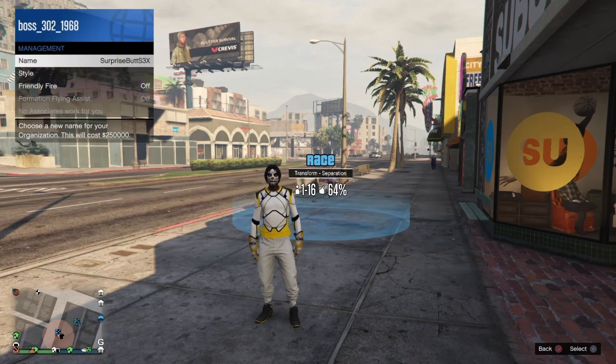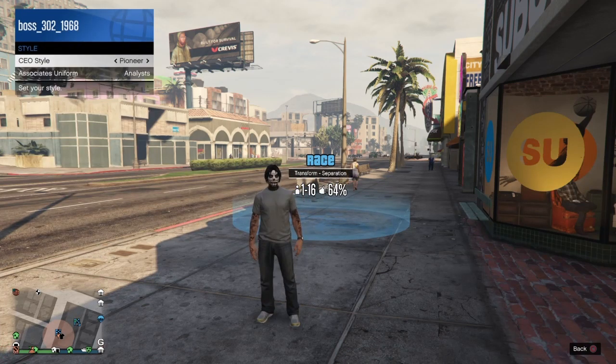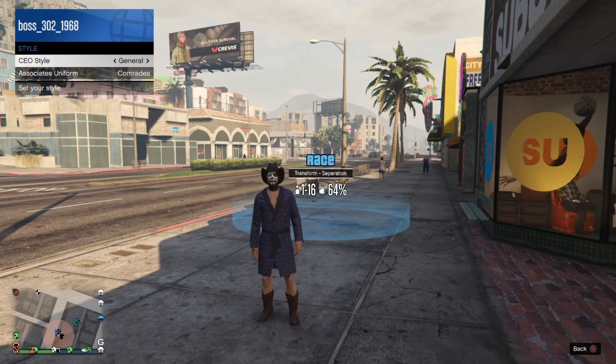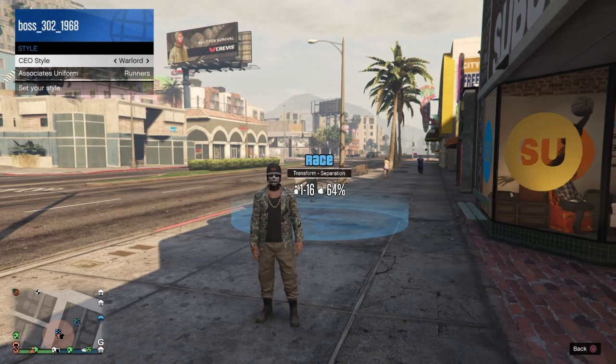Go to CEO management, then go to style, and click on the outfit with the tan joggers, which will be called 'Warlord.'